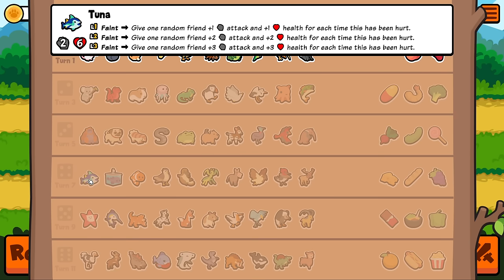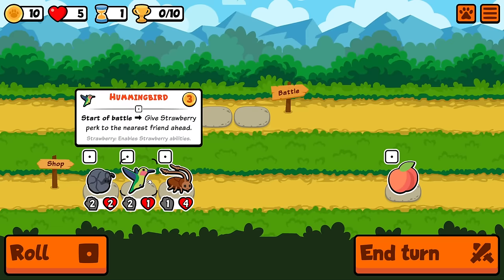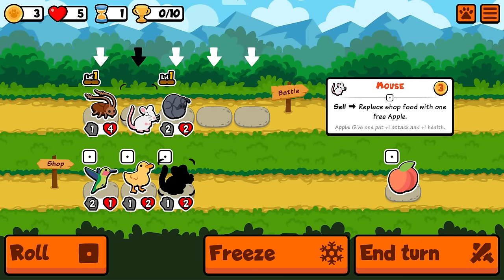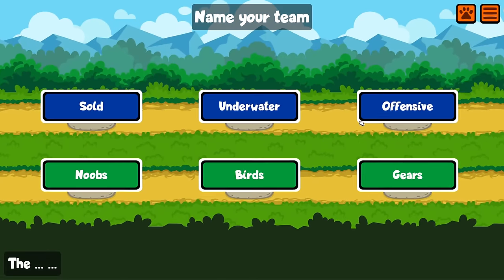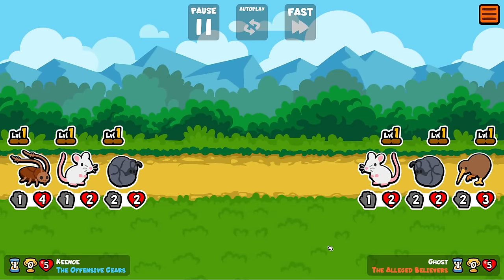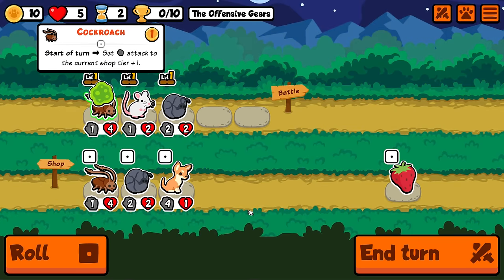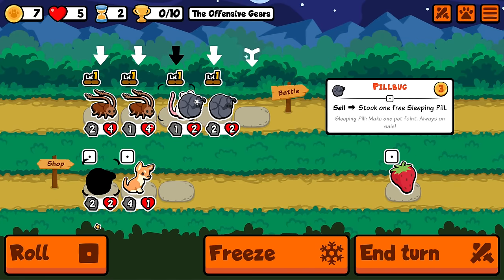This is a new tier 4 faint: give one random friend plus one plus one for each time this has been hurt. Apparently every time something interacts with it, it increases the counter. I haven't bought it myself yet so I don't know the specifics, but we're going to try it with a hurt build — thinking koala, woodpecker, leech — because I'm almost certain the leech damage will accumulate across turns in the shop phase, making it very strong.